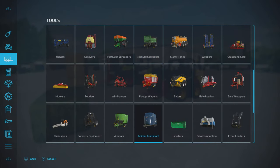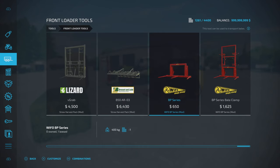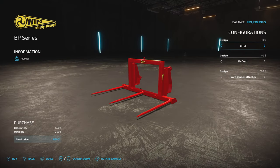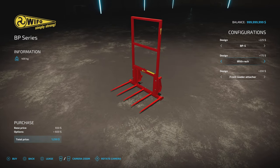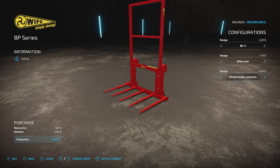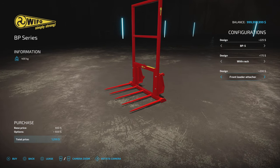You'll find them under front-loaded tools. We've got the BP series 650. Slot count of three comes down to one. We've got the BP3 or the BP5, that's the amount of tines - three or five. Then we've got default or with rack, which gives you the support for three bales. And then front-loader attacher, tele-handler, wheel-loader or skid-steer loader attachments, depending on what you want to put it on, and that can be changed whenever you want.